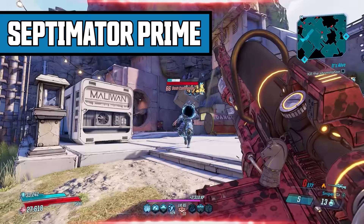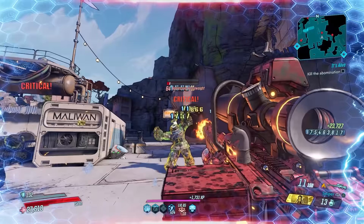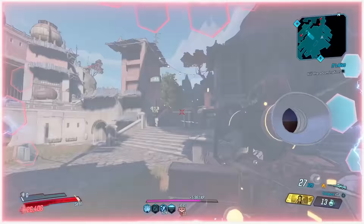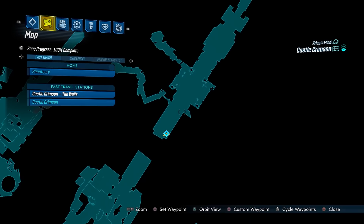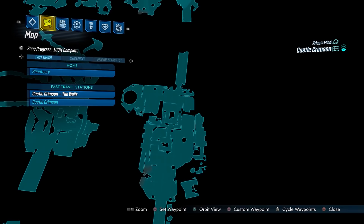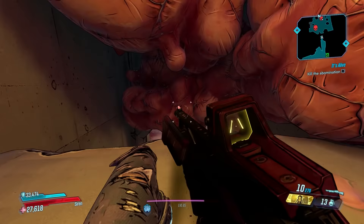The Septimator Prime drops from Evil Mordecai on the map Castle Crimson. There is no mayhem level requirement to get this weapon, so you can get it at level 13 or at Mayhem 10 level 65, whatever you like. Start by teleporting to Castle Crimson the Walls teleporter, then take this path along the side and jump across to this area, then beeline right to the vendors — you're ready to start your farm.